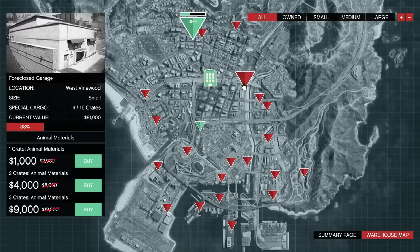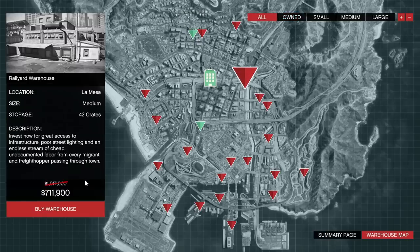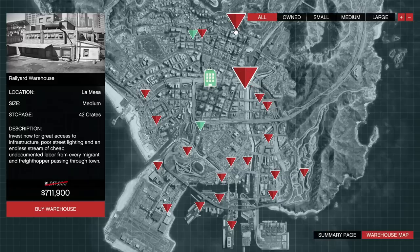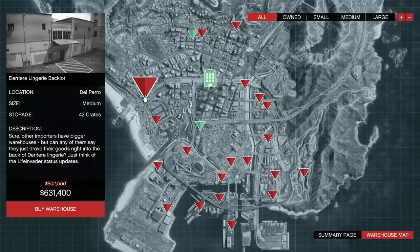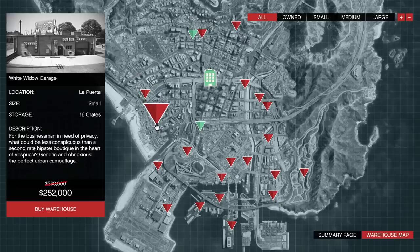In addition to this, we of course have CEO cargo warehouses on sale this week. These are 30% off this week, so now is a really good time to buy some of these. I'm going to be going and buying some on my out-the-mud character because I'm going to grind this as much as I possibly can. There's a lot of passive sort of income that you can make this week in online, and I fully intend to use it. So if you don't have a CEO cargo warehouse, this is a really good week to get one, and with all the bonuses going on inside of them, you can probably make your money back for your initial purchase really easily.